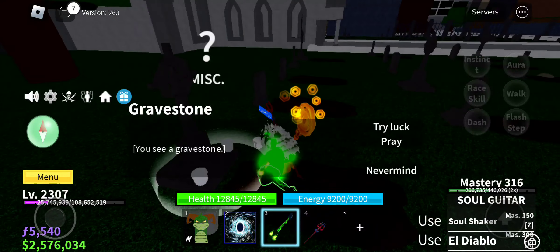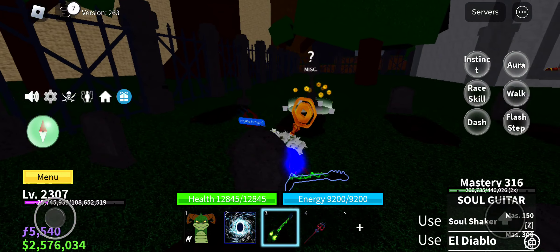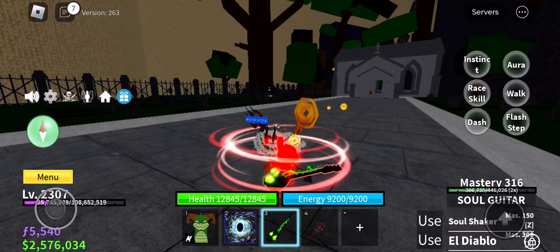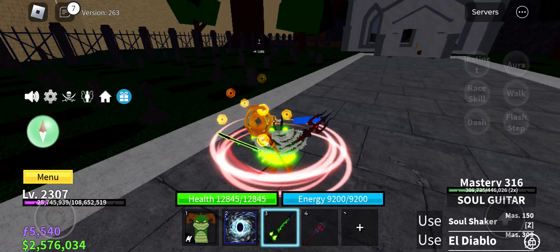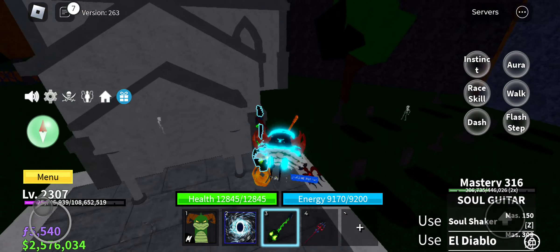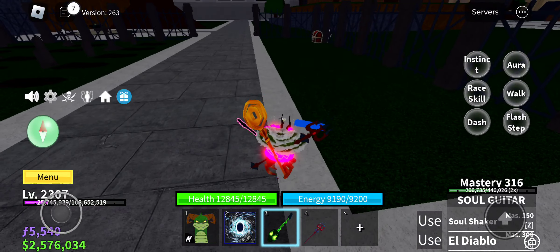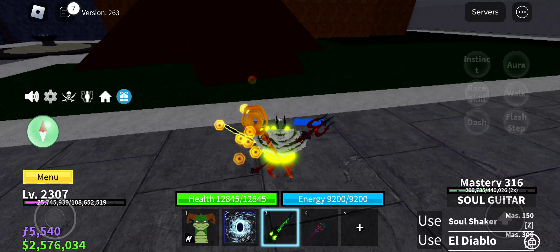You need to go to this gravestone and press Pray. It might say it's not a full moon but that doesn't matter. It's gonna say your prayer has been answered - just click it. It might say 'Would you like to play a game?' and you just press Yes.